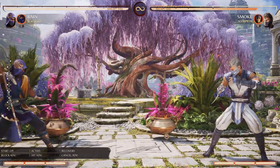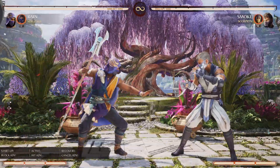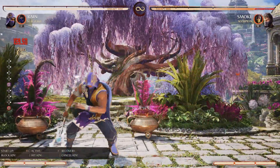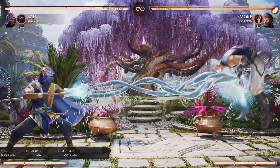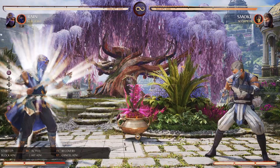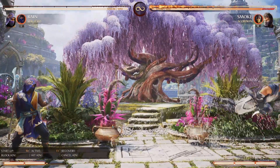He can charge Water Beam a little bit more and it will do more damage, leaving him in a restand. The issue with it is that it does have quite a bit of startup — it's 34 frames, not very quick. And if you meter burn it, it does more damage and it knocks the opponent back full screen, which is where you want them anyway.